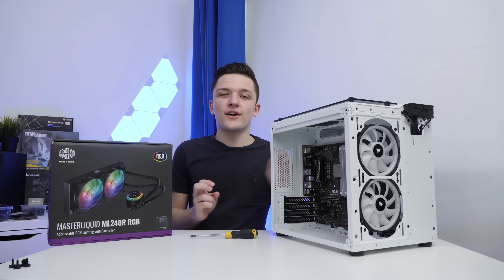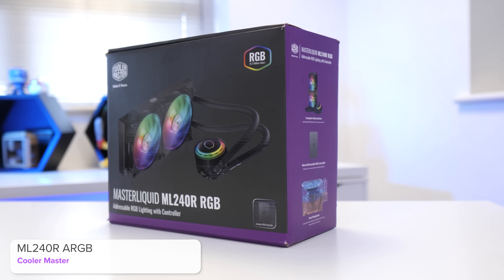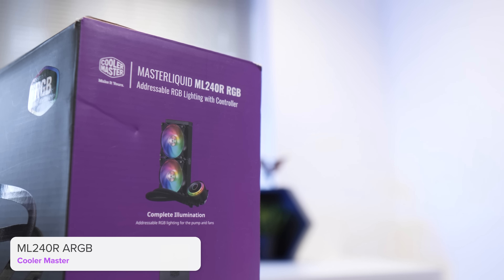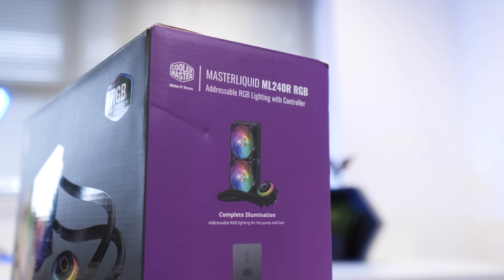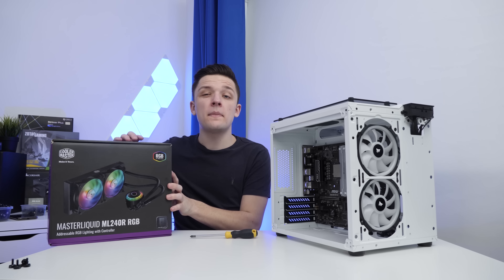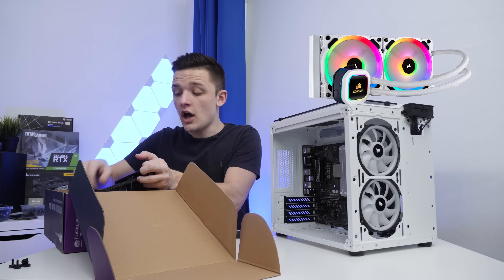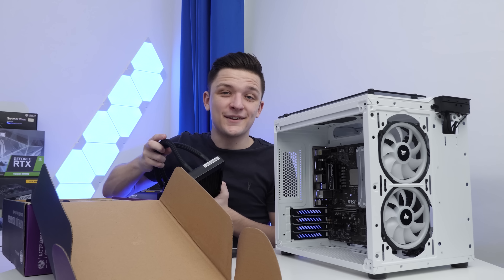The next component on today's hit list is our CPU cooler. This is the Cooler Master ML240R, and I would go as far as to say this is the best value all-in-one liquid cooler you can buy right now. Because of the space constraints here, there isn't really enough clearance for a traditional air tower cooler, which leaves you going the AIO route. If you want slightly better RGB integration across your whole system, Corsair may be the way to go, but for value for money the ML240R is a winner.